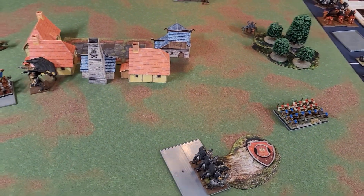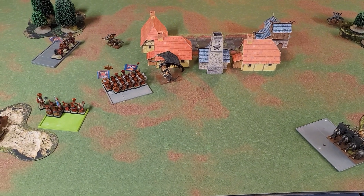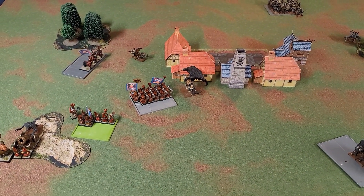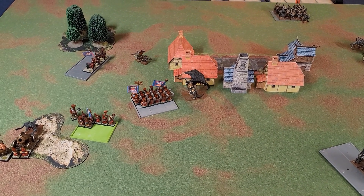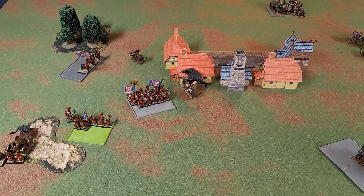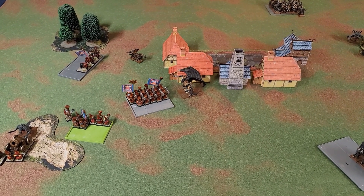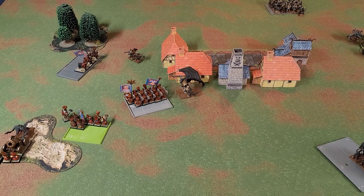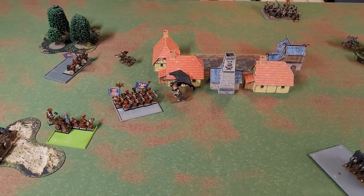That's where we sit at the end of turn five, and we are going to call it there. The Chaos Warriors don't think they can stop the Chaos Dwarves, so it's going to be a Chaos Dwarf victory — apparently because some Chaos Warriors tried to get out of paying for their armor, so now they're going to have to cough up some gold.